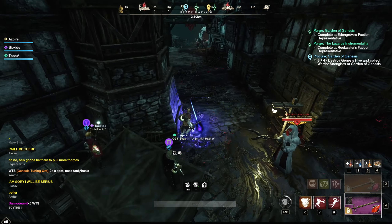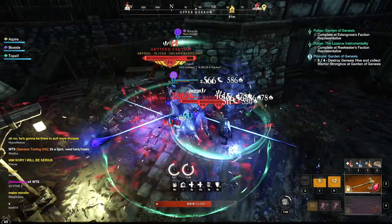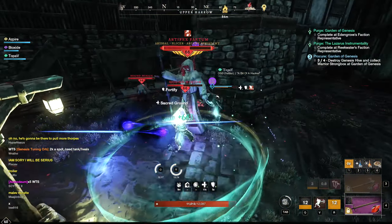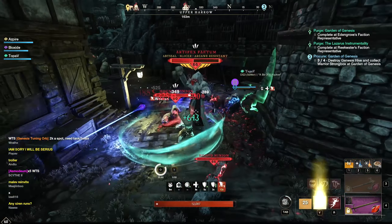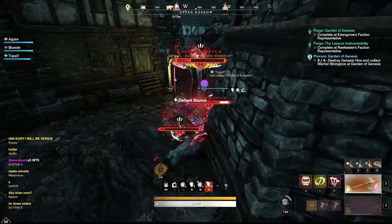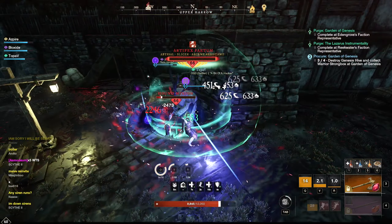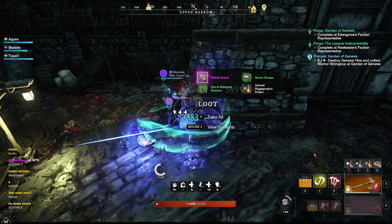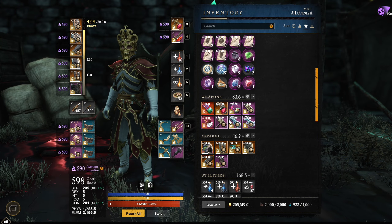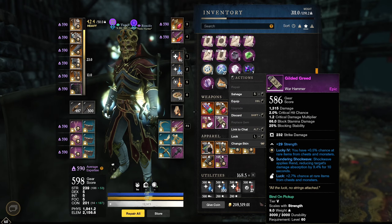Runic thread — nice! There we go, so we got a 586 hammer. These hammers can go up to 600, and it could give us the extra affix. That's pretty much it — hope you guys enjoyed the video!